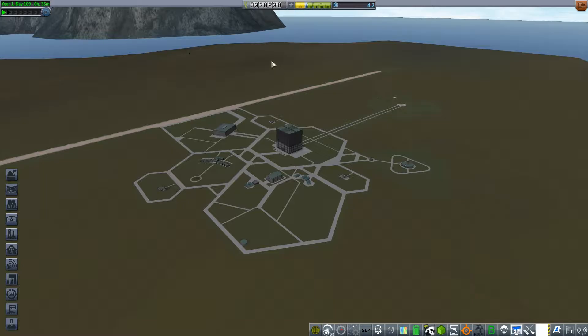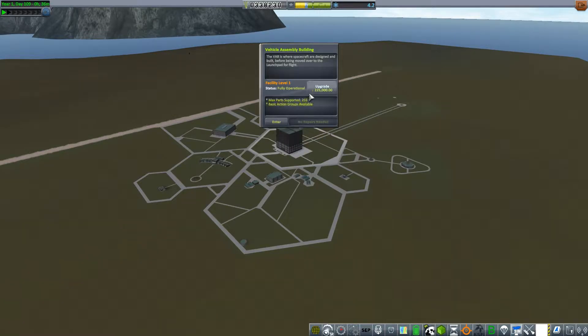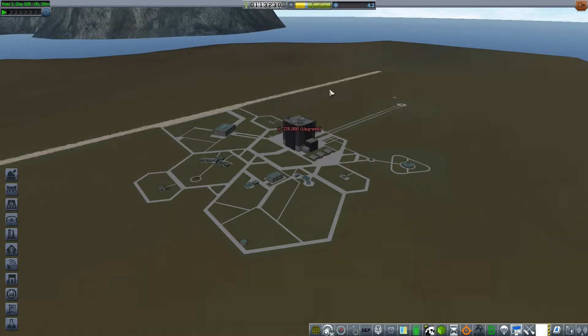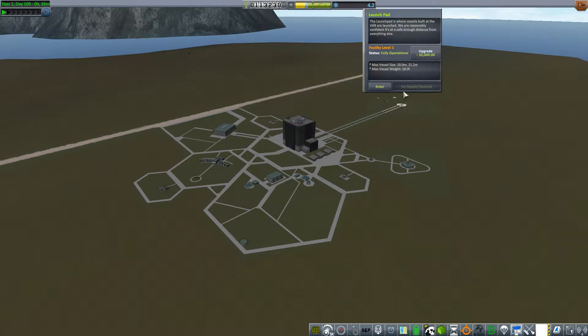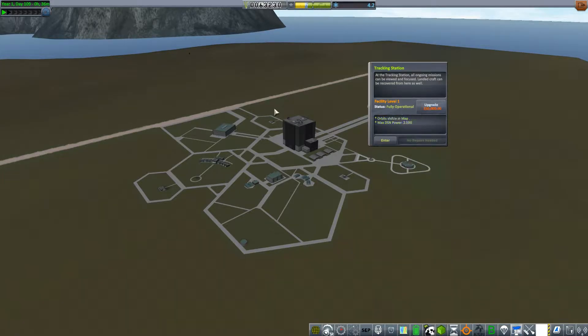So I'm going to be building bigger ships and heavier ships. I've got 338,230 funds. Seems like a lot, right? It is not a lot of funds, especially since I'm not going to be getting any more of these easy contracts from mission control. Just to upgrade the vehicle assembly building is 225,000. Launch pad is 50,000. That leaves 63,000.